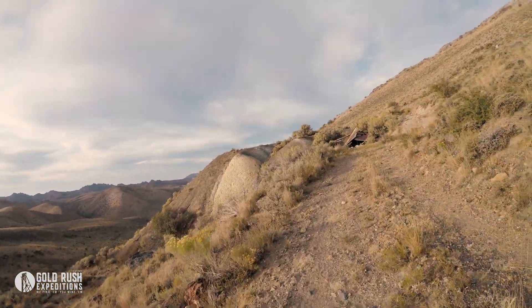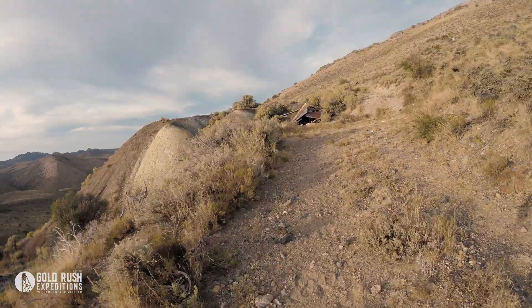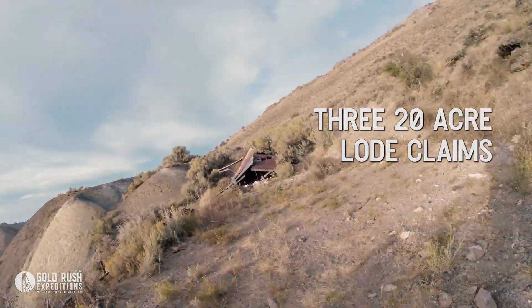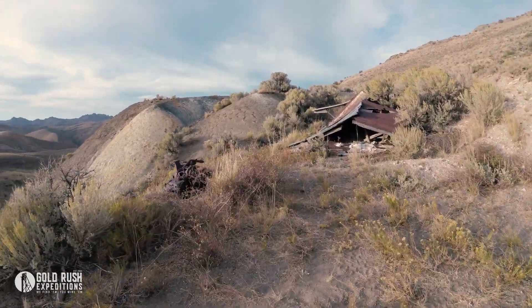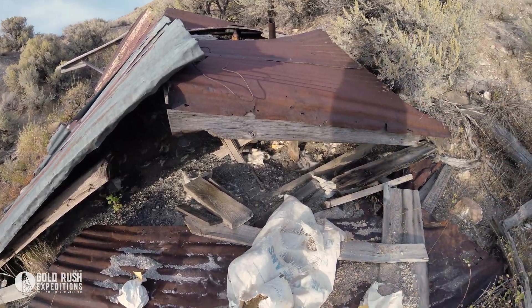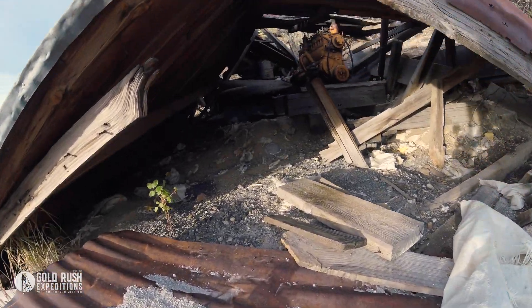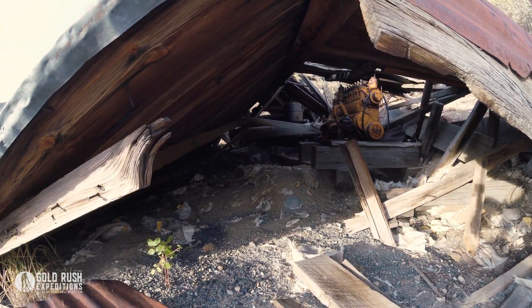This is coming up to the Vulcan Mine, outside of Wells. There's an old engine, some old sample bags that got left here. And there's an engine inside this building, actually a couple of them, and a boiler.